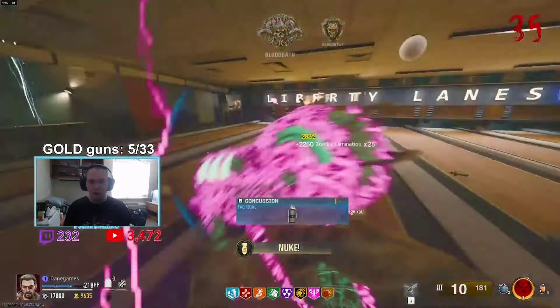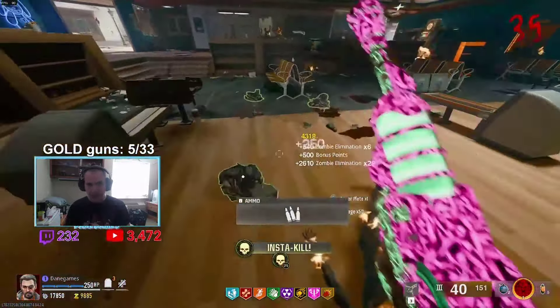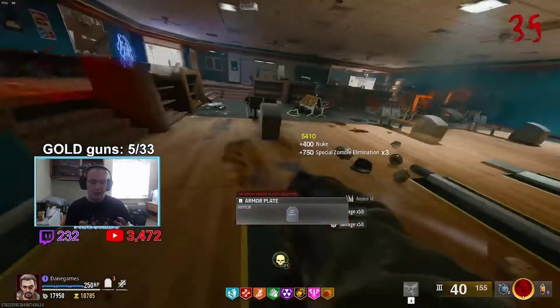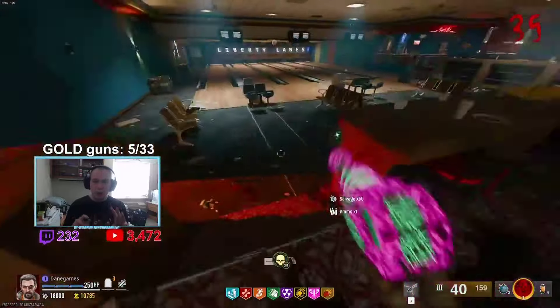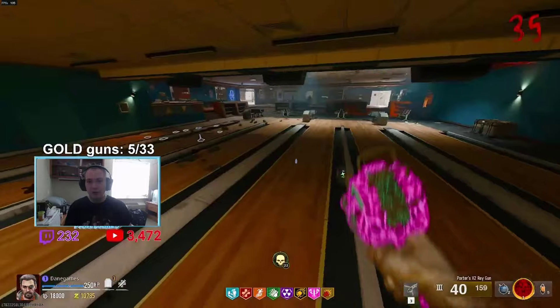One of the fan favorite perks from Black Ops 4 Zombies was a perk called Dying Wish. If you're familiar with Black Ops 4 Zombies, they got rid of Jug, Speed Cola, and Double Tap. Quick Revive stayed but they got rid of those three core perks, and one of the biggest replacers of Juggernaut was a perk called Dying Wish.